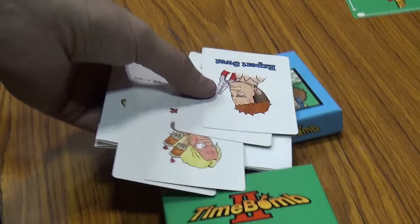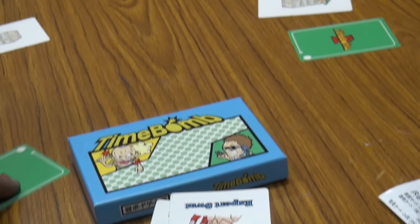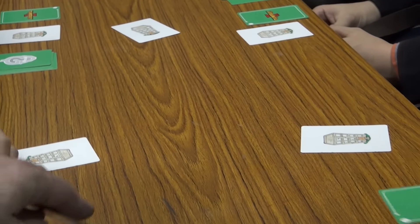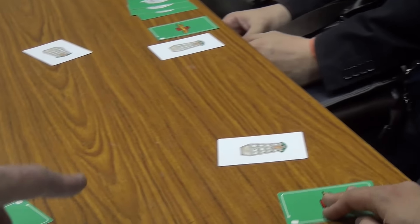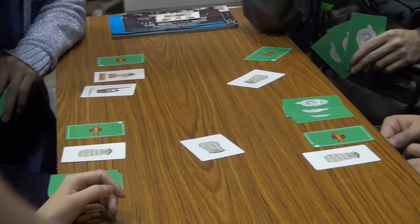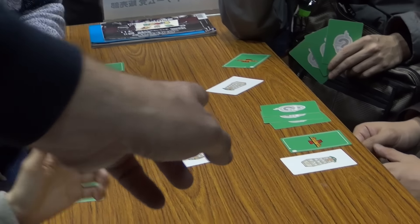Time Bomb 2 keeps the same idea of Time Bomb in that you each have a secret identity, which we'll show you here. You can be a terrorist or a member of the SWAT team. Each person is dealt one building card, and there's one building that's placed in the center of the table.